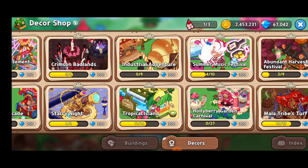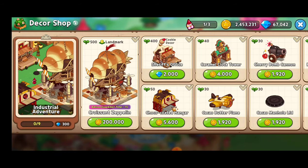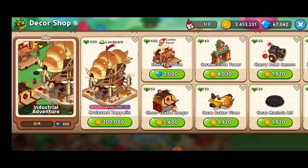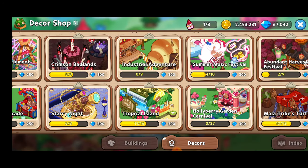Next up is Industrial Adventures — balloon expedition time. If you think it's a little bit long for those balloons, well this might shorten it a little bit. This is definitely something I want to buy, but I'm short on Aurora Pillars once again. That's on my list of things to do.